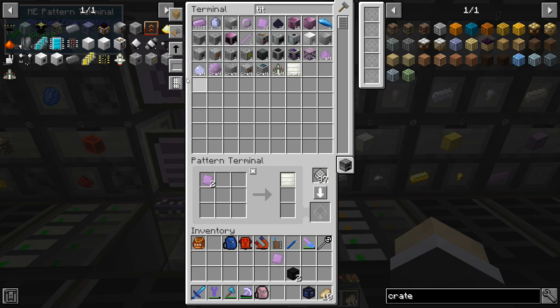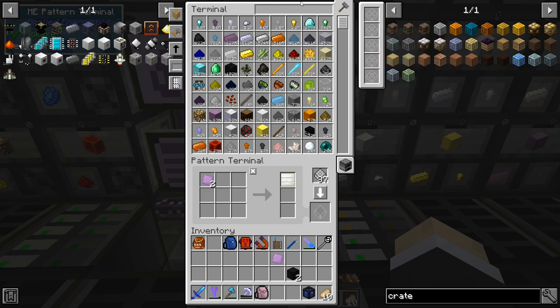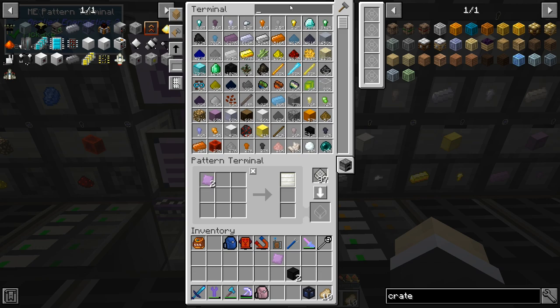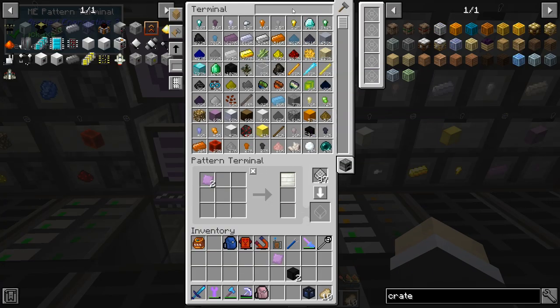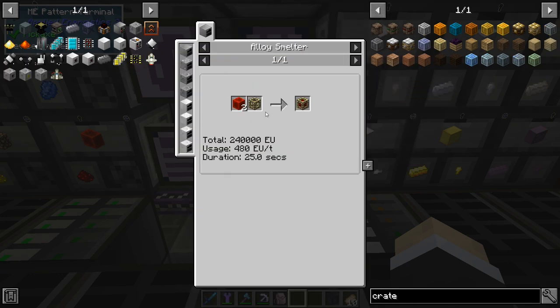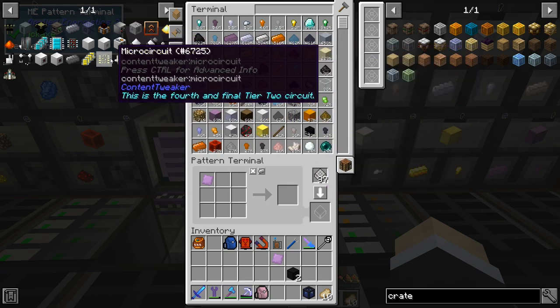All right, so we've got this one. We're gonna ask it to make — I think we need six. Start — so it's gonna make the six that we need. After this we need this, which I think I've already got from Thermal. We'd need the Micro Miner engine frame. Okay, why are they renamed — I didn't even know they were renamed. The frame is just this, so it's quite easy to craft.